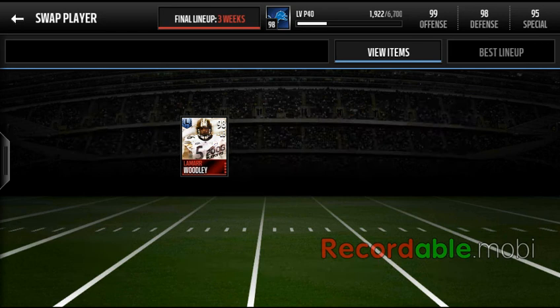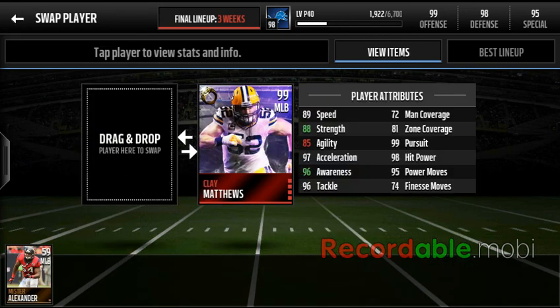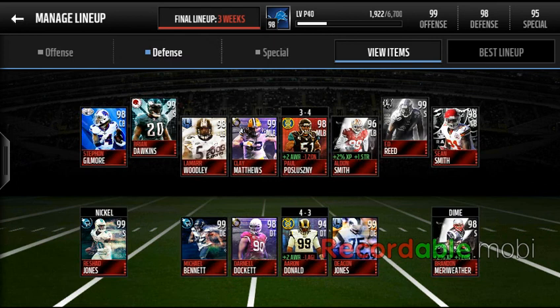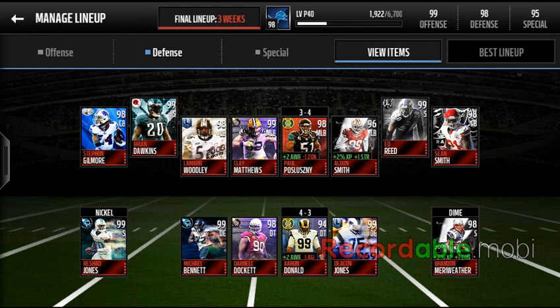Lamar would be a 98 or 96 linebacker who I did the set for. Then we have 99 Clay Matthews, who is a 98 overall, which is super cheap so obviously I'd want to get him. He has a minus one zone which is why he's not a 99, but he does help plus two so you have to take that trade-off.